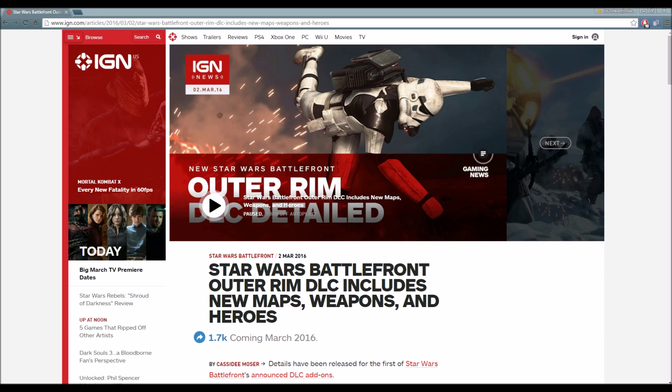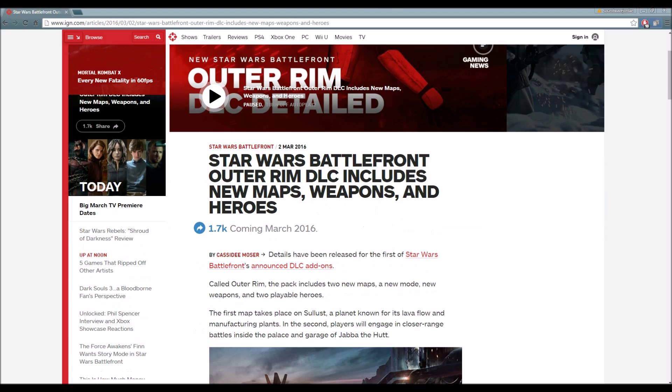As always, let's discuss the heroes, maps, and weapons. Star Wars Battlefront Outer Rim DLC includes new maps, weapons, and heroes. Details have been released for the first of Star Wars Battlefront's announced DLC add-ons. Called Outer Rim, the pack includes two new maps, a new mode, new weapons, and two playable heroes.